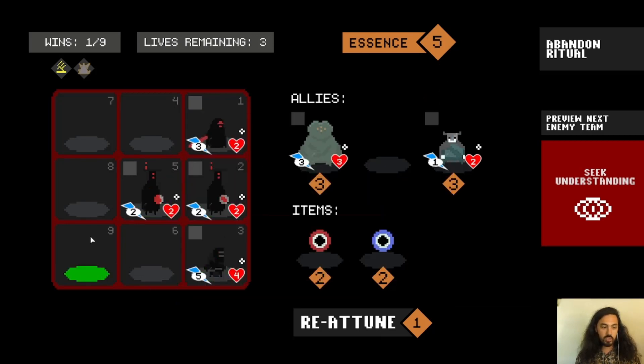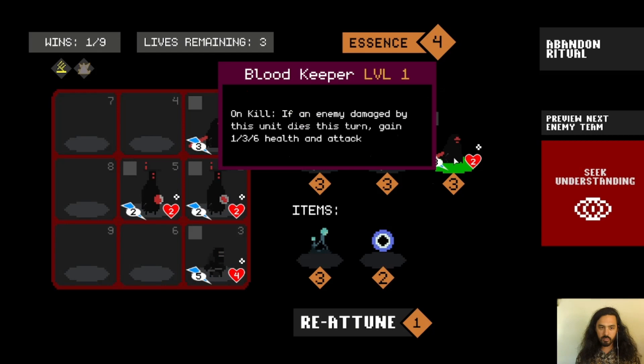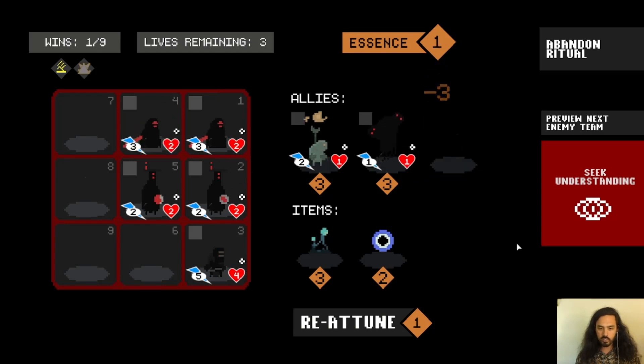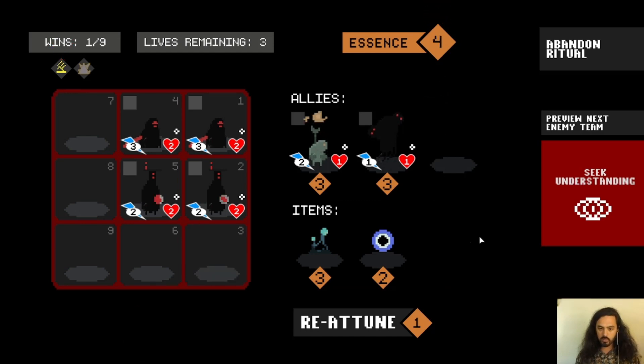I have two now, and if I get one more and place it here, we'll see it level up. Now we have another Blood Keeper as well, so we'll do the same thing. Since we have our indulgence, we'll dismiss this one and got an extra two gold.